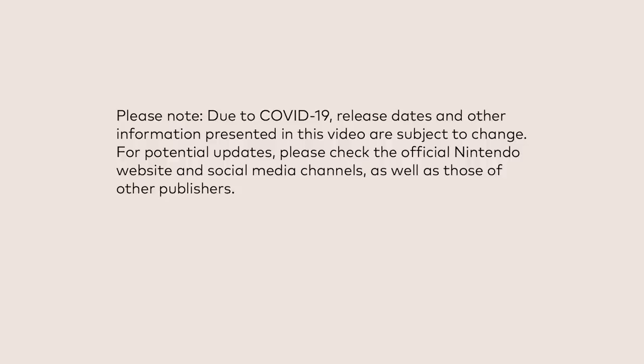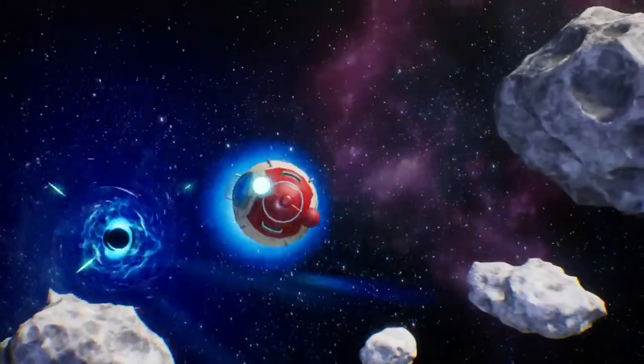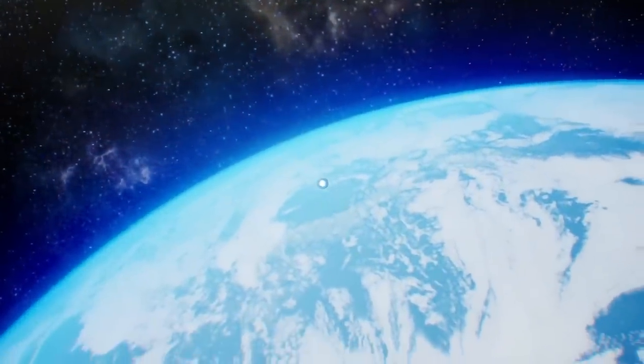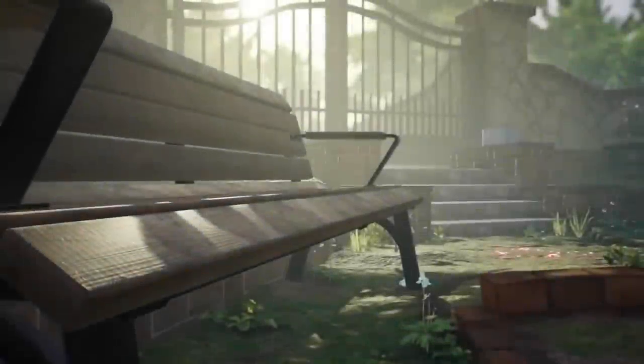Today we're talking about the specs inside the Nintendo Switch 2, or whatever they decide to call it. We don't actually know the naming convention, we just know it's in development — Nintendo told us they were working on new hardware. We have some information about the actual specs of this system, and that's what I'm going to share. It's going to get pretty technical, but towards the end I'll simplify it. The short version: this thing is going to be more powerful than a Steam Deck — it's pretty much going to be an Xbox Series S, but possibly even better.